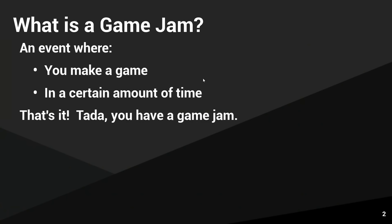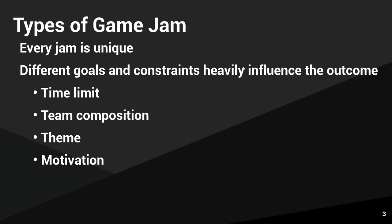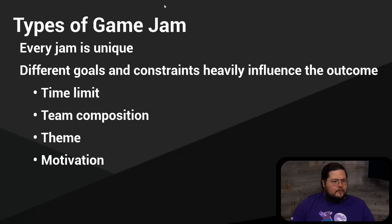I've got a presentation here that I'm going to go through first before we go into a demo. I'm going to talk about what is a game jam, who might want to participate, why you might want to participate, how do you participate, and then how do you actually make a thing. A game jam is really simple — you're going to make a game in a finite amount of time. That time is the biggest constraint, a forcing function to make sure you start and finish in a limited amount of time. There are lots of different kinds of game jams because the goals are different — time limit, team composition, the theme, and your motivation are some of the biggest factors.